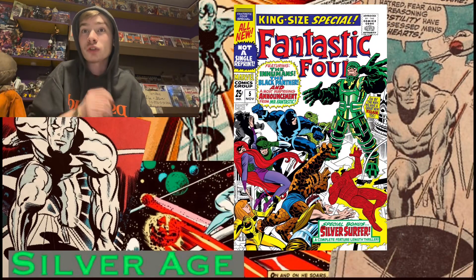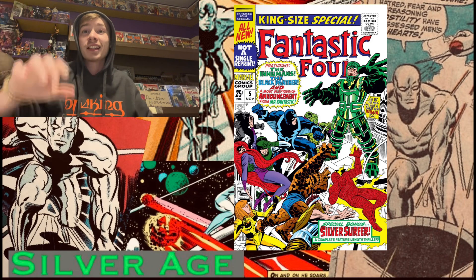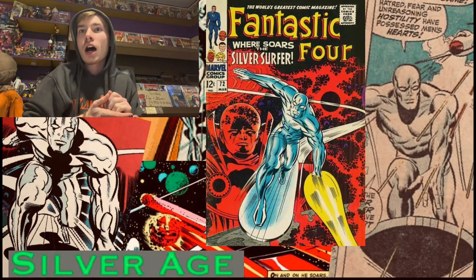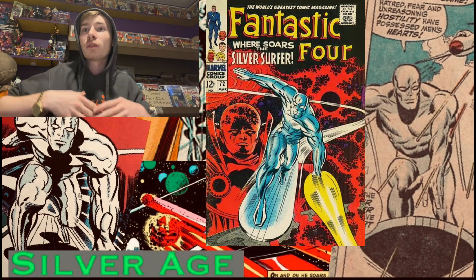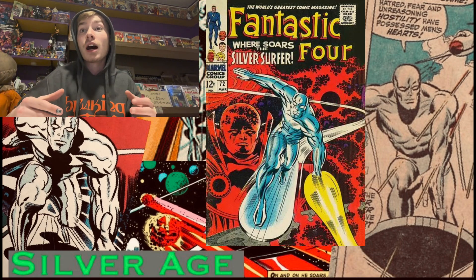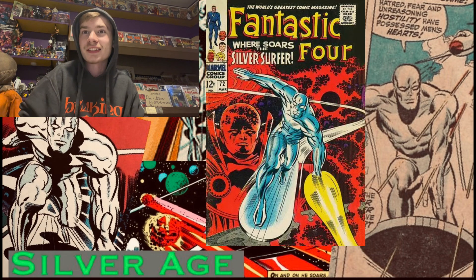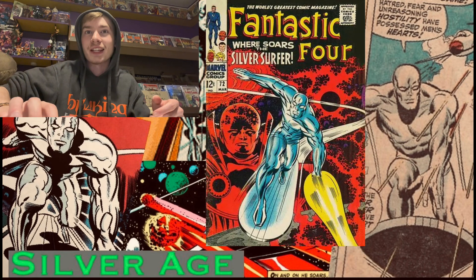Fantastic Four number 65 is Surfer's first solo story, featuring a weird event revolving around Quasimodo. It's also Psycho-Man's first appearance, and Kirby and Lee explain how to develop a plot for the kids in the book, which is kind of cool. Surfer relapses into a villain role in FF 72, where he thinks humanity needs to come together and takes drastic measures. After the Fantastic family saves him from the American government, he realizes he messed up and just leaves at the end of the issue — a little abrupt, but another great cover.